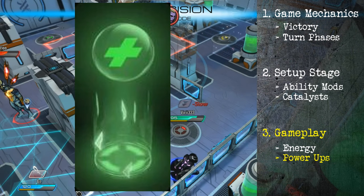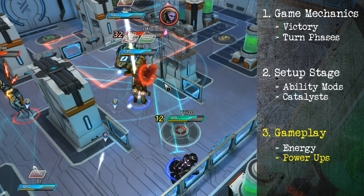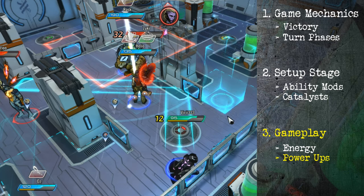The healing power-up is a little different — it doesn't do the 50% thing. It gives you ten health as soon as you touch it, and then 20 health over two turns, so basically ten health per turn. It can make or break you. In this game, health is very important.